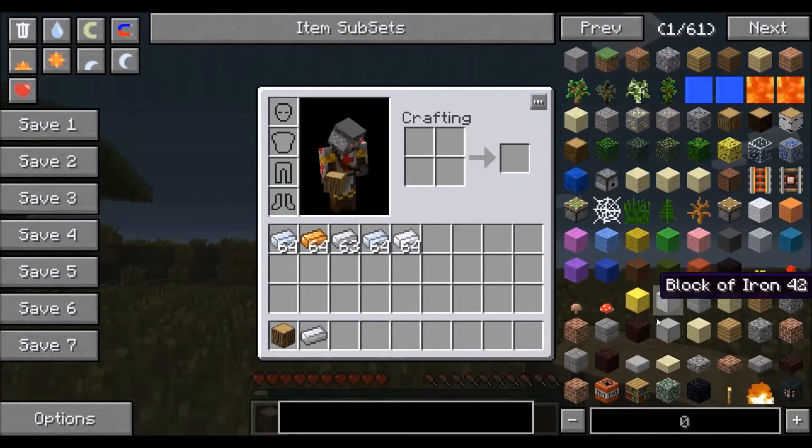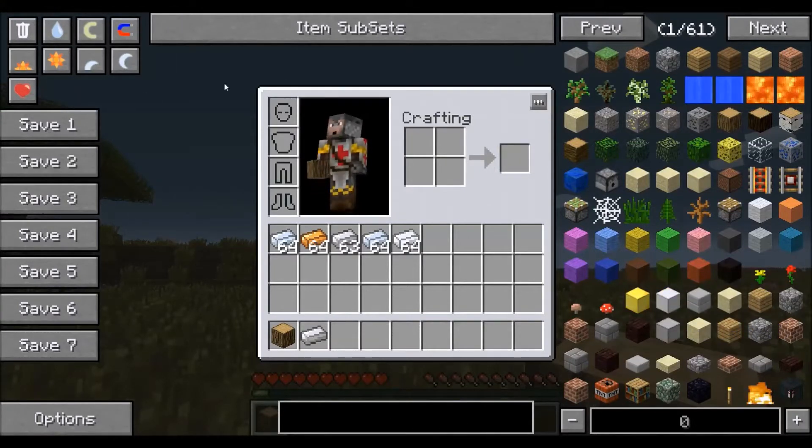NEI is this information that you see around the inventory and crafting area of the screen. One of the most useful functions that NEI has is the ability to show recipes and usages for all the items in the game. Now not every item is included in NEI, but almost every single item possible is included, with a very few exceptions.